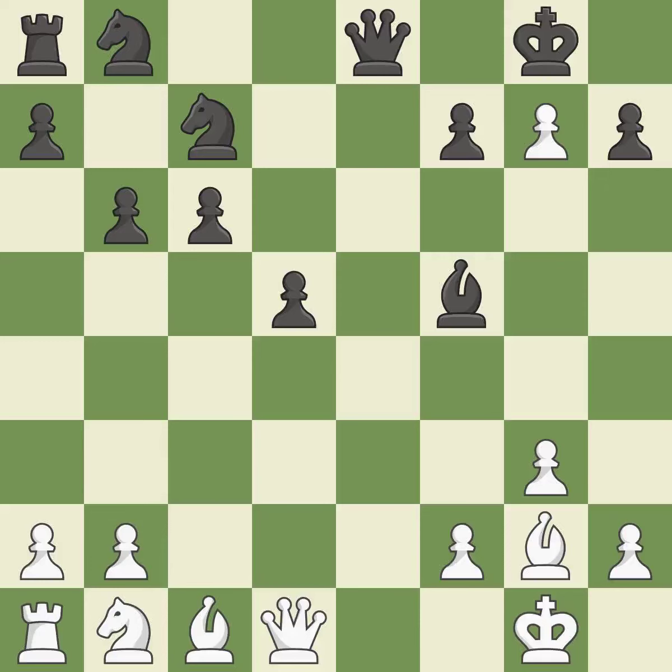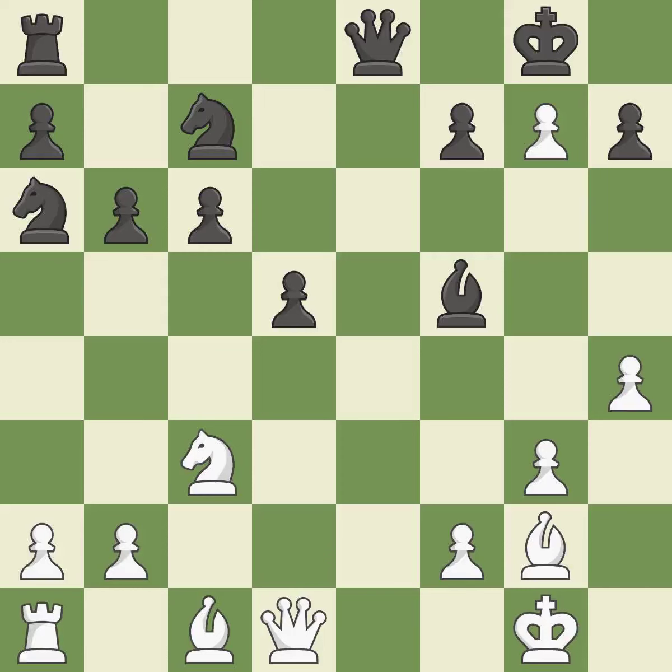Backs off — that's good. This activates a knight by developing it off of its starting square. This threatens to kick a bishop — it is excellent. A knight moves out of its beginning square and into the action — it is ideal. That is a logical response — it is quite good. This poses a threat to an open file and a rook — it is ideal.